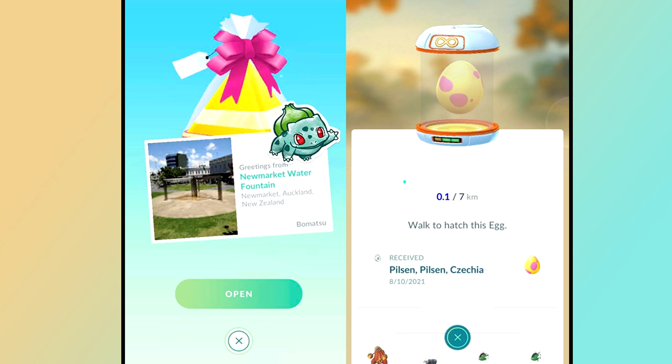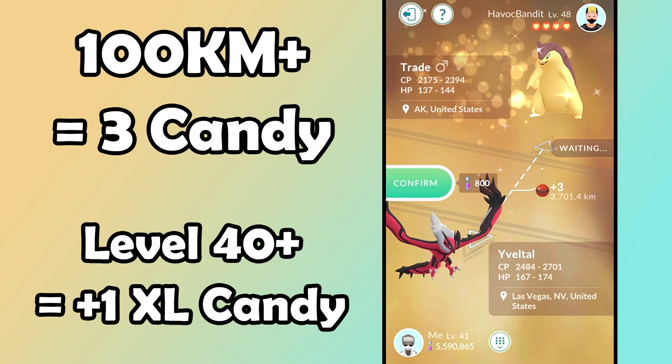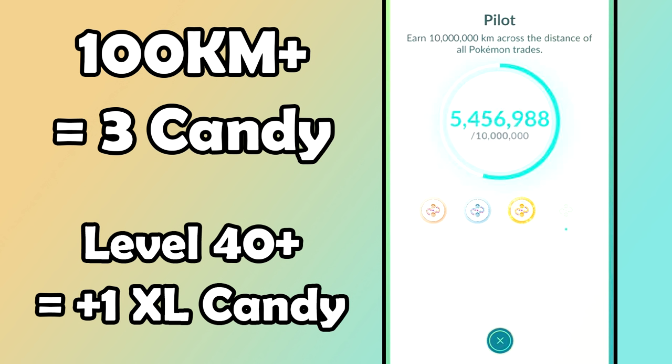Once a 7km egg hatches from an international friend, you can trade that Pokémon as a distance trade with someone locally and you'll both get three candy — the maximum from a trade. If you're above level 40, you both get one extra XL candy guaranteed for distance trades, as long as they're a minimum of 100km away. Another benefit of trading with international friends is working on your Pilot medal, which requires a ton of distance — around a million distance for Gold and 10 million for Platinum.